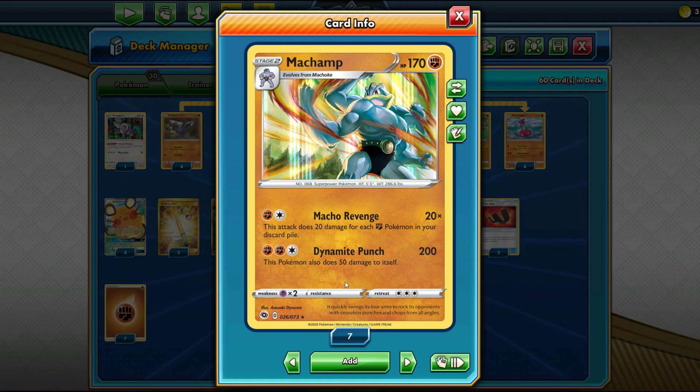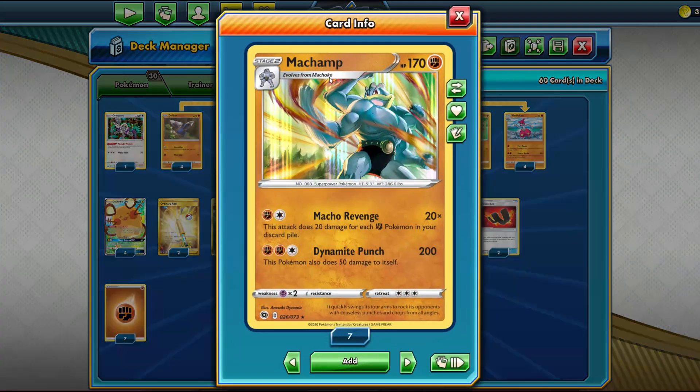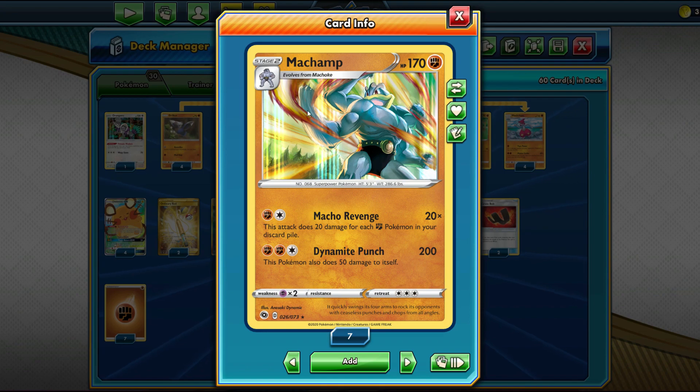Machamp's second attack, Dynamite Punch, does 200 damage — one-shots Eternatus — and if you hit something like a Zacian for 20 damage early game you can finish it off with Dynamite Punch if you don't have Pokémon in the discard pile. It does 50 damage to itself, but Machamp's probably dying in one hit anyway to things like Inteleon and Centiskorch, so the drawback doesn't really matter. Machamp being a Stage 2 is what makes this a rogue deck rather than a true meta deck.